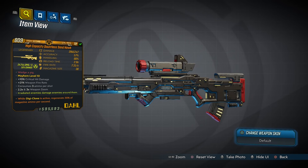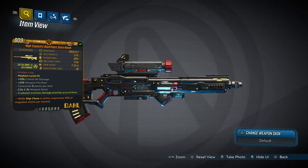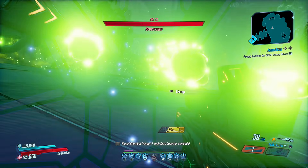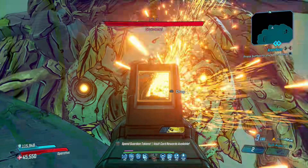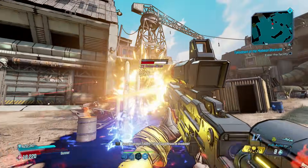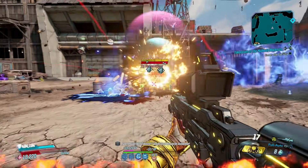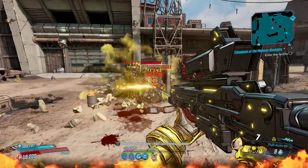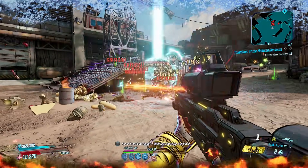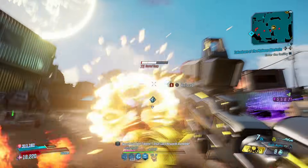Moving on to the Sand Hawk, an elemental sniper rifle that drops fastest from Katagawa Jr. atop Atlas HQ, but only if you're on Mayhem 6 or above. The Sand Hawk was a beneficiary of the sniper rifle buff, raising its power level by 20% — when it didn't even need it. Safe to say it's even stronger now, and there's no question it's my number one sniper rifle. How can it not be when it deals this much damage, firing a blistering wave of seven projectiles that each hit with force? Fire rate and bullet count are the real workhorses here, allowing it to cut through opponents in a fraction of a second.